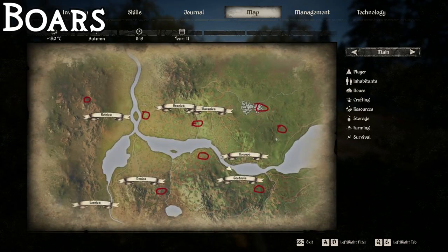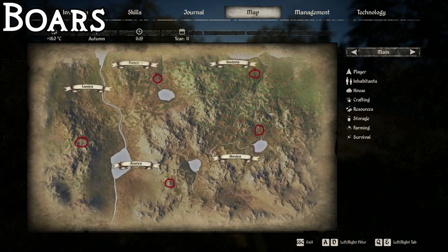Looking at the map, there are quite a few boar locations in the north section and there are a lot of them on this map. They cluster in groups of three or four, sometimes five. In the south section it's very similar — plenty of spots where you can find them. The exact number isn't always consistent — sometimes three, sometimes four or five — but they're not hard to find.